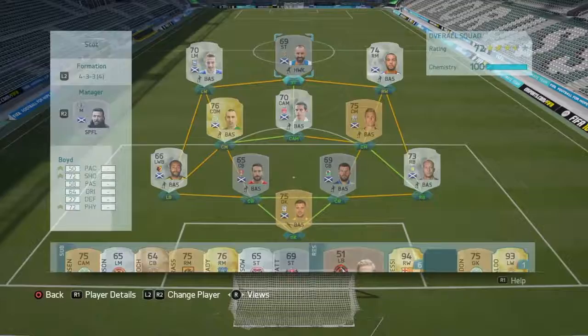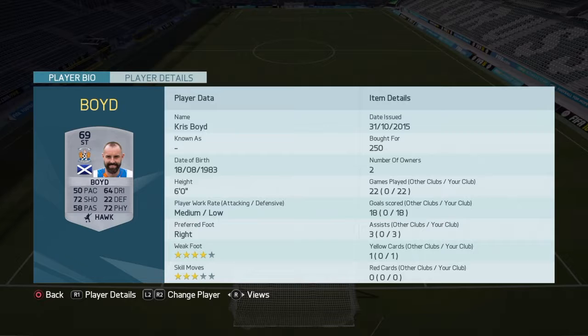Hello. I'm back once again with a player review. Today we're going to review Chris Boyd. 50 pace, 64 dribbling, 72 shooting, 72 physical, 58 passing, and who cares what his defending is because it's only 22. Six foot tall, four star weak foot. Bought for 250 coins, 22 games played for my club, 18 goals scored — this guy is the best striker I've used this year.